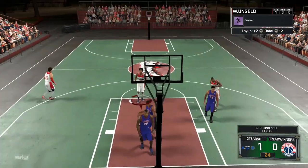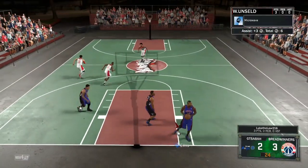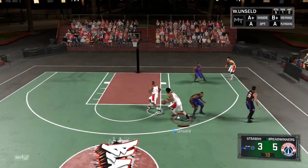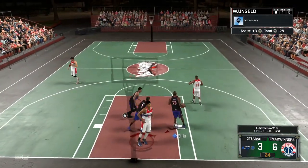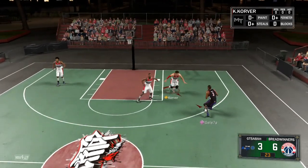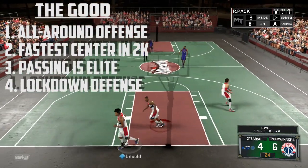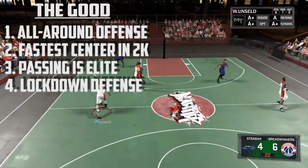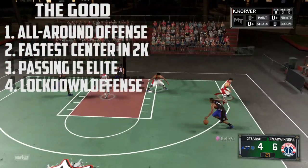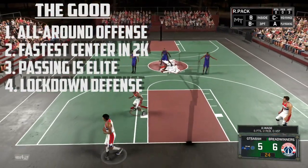This card is incredible. I'm adding a new part to my video — just gonna tell you the good and the bad of the card. 2K just dropped a gem on us. Starting with the good things — which is a lot — he is the fastest center in 2K from what I know. He's faster than David Robinson, Dwight Howard, Marcus All, Hakeem Olajuwon, and Yao Ming.